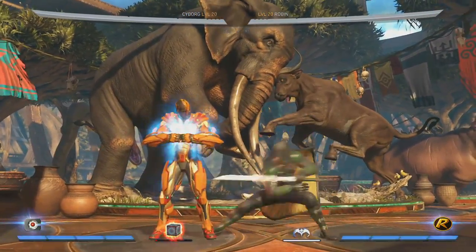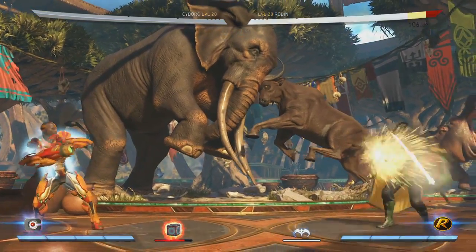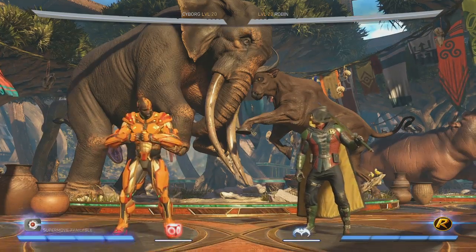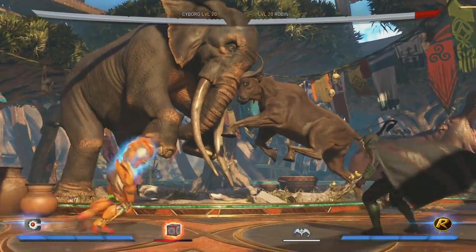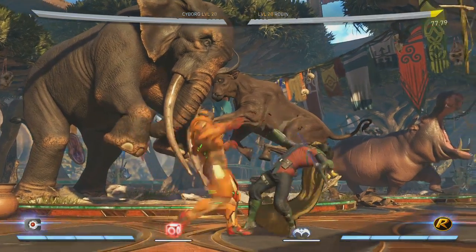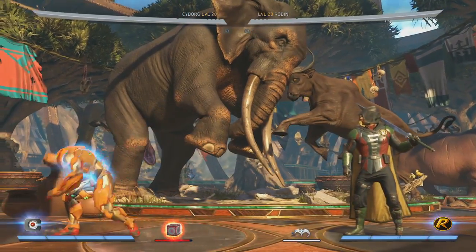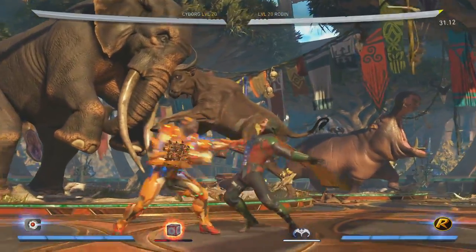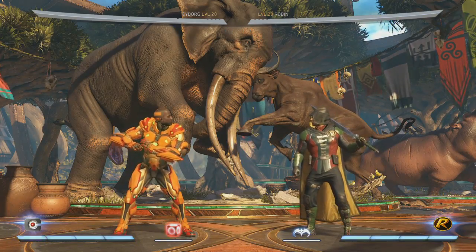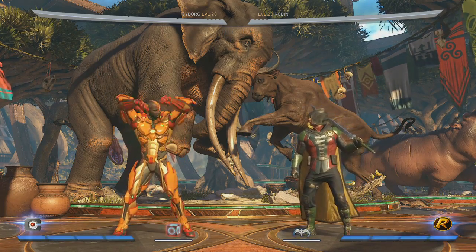The armor is incredibly effective — say you're fighting another zoner: he can turn it on, afford to trade hits, get his zoning going and build a life lead. Or in a matchup where he has to go in, he can put the armor on and go in. There are all kinds of crazy strategies like intentionally taking hits and then punishing the recovery. Some normally punishable moves become safe because of the armor. You can also dash out of it quickly at level one. The trade-off is you lose the mother box powers, but there are several more abilities being saved for next week.